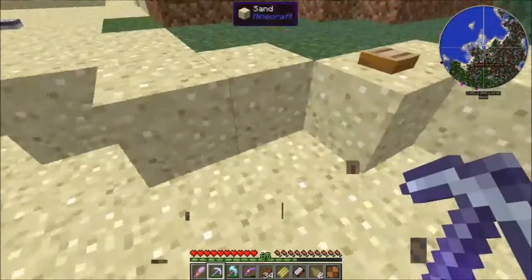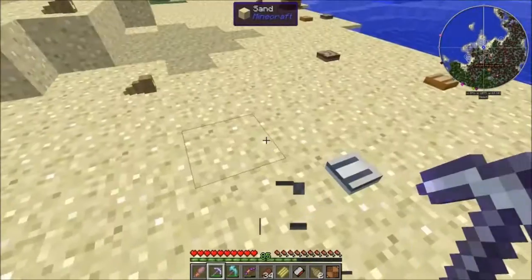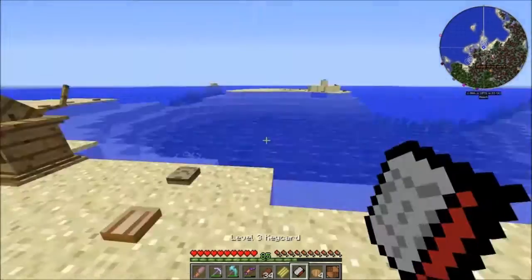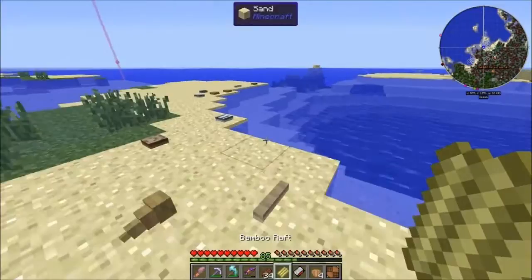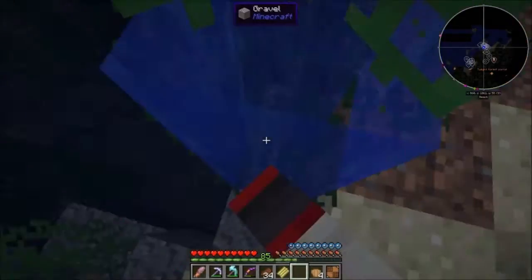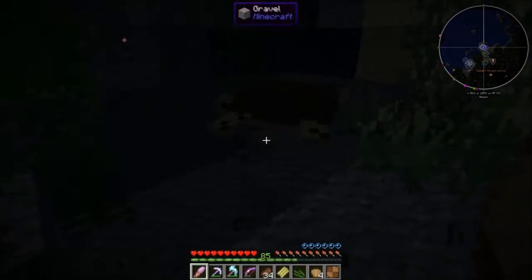We need to find a king crab - a regular crab, a king crab. Let's also gather some seaweed while we're here. I'll show you what we can do with the king crab. We found a turtle already! We're just going to go underwater real fast and grab some seaweed here. There's some fish down here.